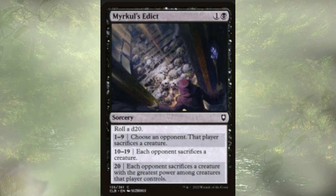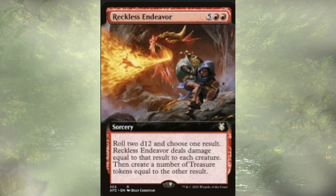Mercruel's Edict is a sorcery for two. We're going to roll a d20 — a single opponent is going to sack a creature, each opponent is going to sack a creature, or each opponent is going to sack a creature with the greatest power among creatures they control. We're just keeping the board clear and keeping our opponents at bay. Reckless Endeavor is going to have us roll two d12s — odds of getting six or higher is technically above 50% for each of them. We get to deal damage to each creature based on the roll of one and create treasures with the other. Generally for this deck, we're looking to just generate a bunch of treasures and maybe do a little bit of damage — we don't want to actually wipe our own board.